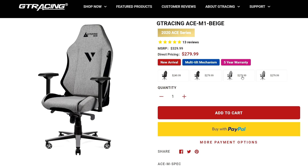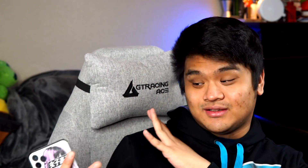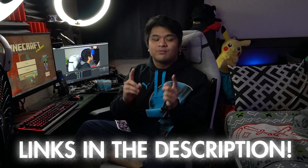This right here is the GT Racing Ace M1. It comes in four different colors: leather black, leather white, the beige color I got, and an ash color. I chose this color because it's a little different from the last one and it's not made of leather. It looks really nice, and after using it for literally two weeks now I do like the feel of it — it feels a lot more luxurious. If you guys want to check out their chair, all the links will be down below in the description.